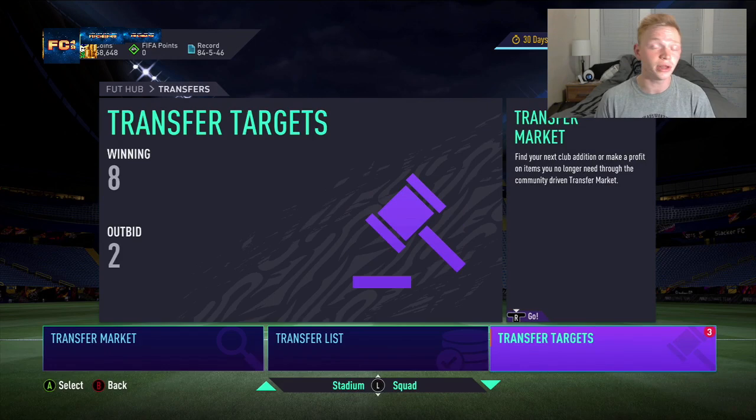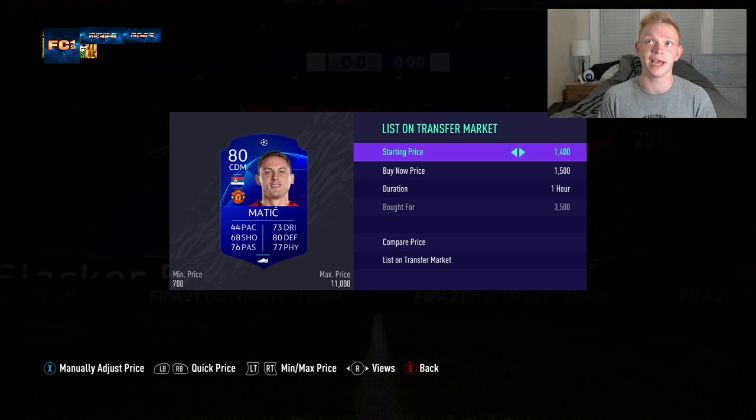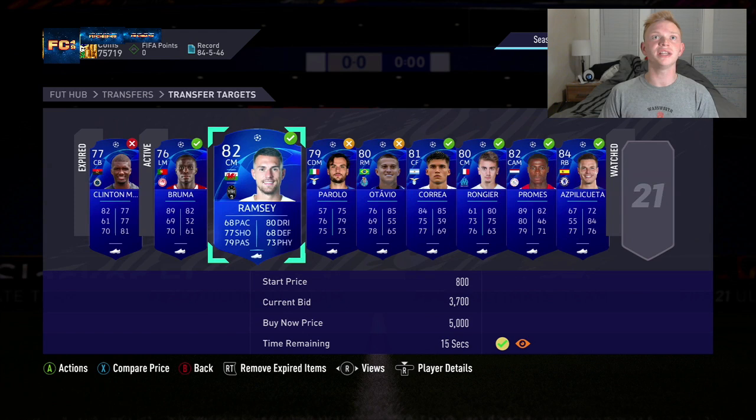There's one there for 4,900 and he hasn't sold, so I'm going to list mine for 4,600 and see if he sells. That's going to be over a thousand coins profit for us — really nice. We only lose 230 coins on tax so about 800 coins profit after tax. We're going to list this guy up for 4,600 — still really good coins.